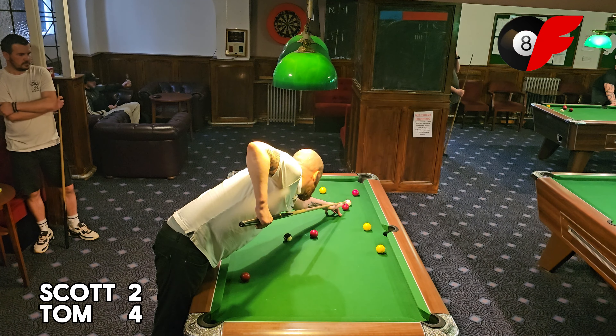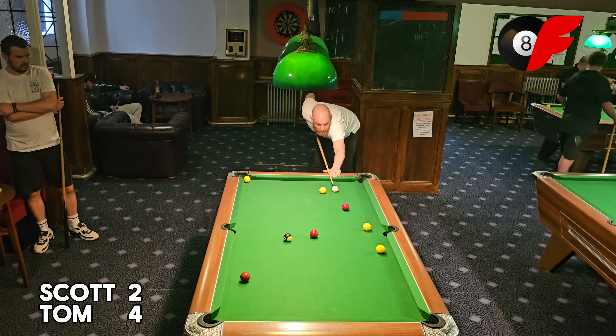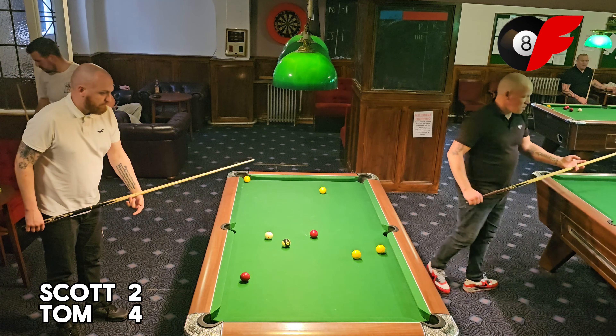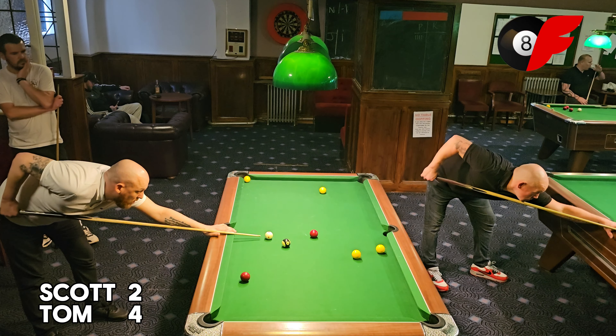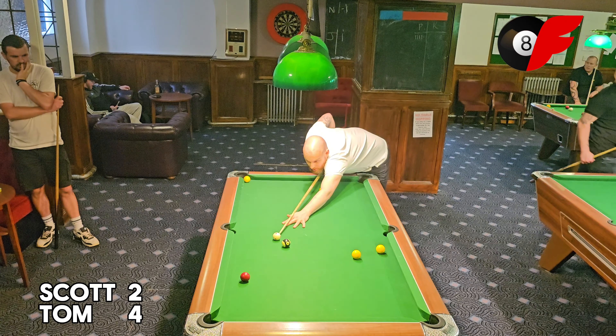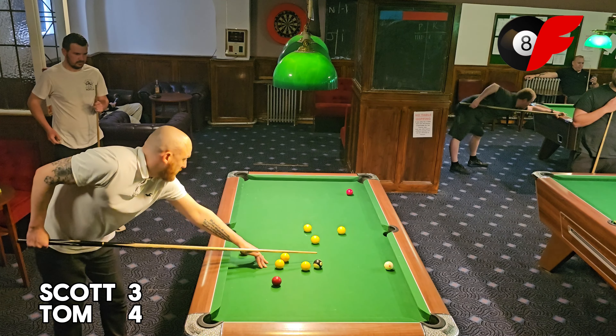Scott's not normally an attacking player but he's attacked that, showing absolutely no mercy. He's left himself a bit tricky — is that yellow ball still blocking it? He's used the yellow ball, pushed it out of the way to pot his red — a little clap from Tom in acknowledgement of how brilliantly that was done. His positioning is absolutely fantastic right now. All he has to do is get that black into the middle — that's 4-3 and he's bringing it back. No mistake there from Scott, cool as you like. Absolutely fantastic. Now into frame 8, the final frame.